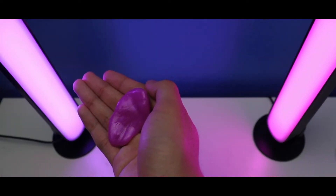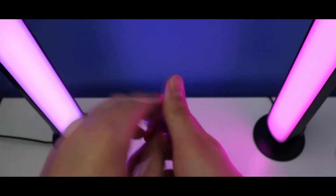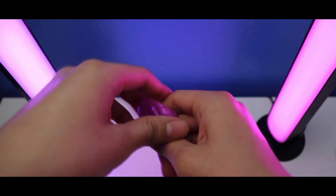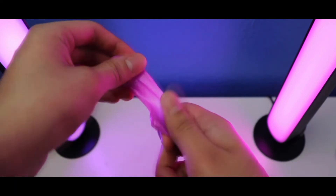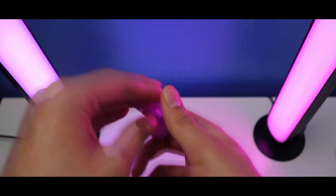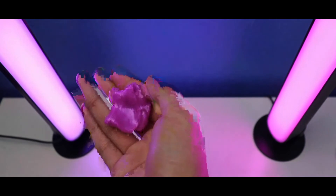This Epic Amethyst World's Smallest Thinking Putty color changes from warm purple to bright pink, and it's going to feel so nice — a good soft texture with Crazy Aaron's World's Smallest Thinking Putty Epic Amethyst. This Epic Amethyst Thinking Putty has a rare big tin of Crazy Aaron's Thinking Putty Epic Amethyst, and it might color change more, and it does have a heat-sensitive feature that color changes to bright pink as well.